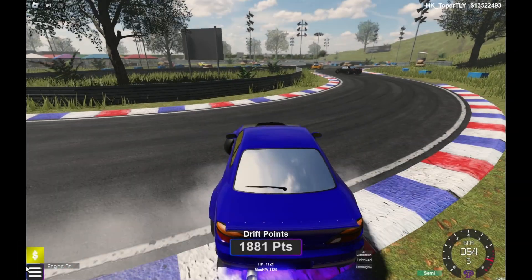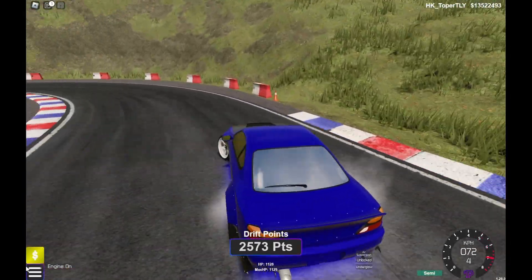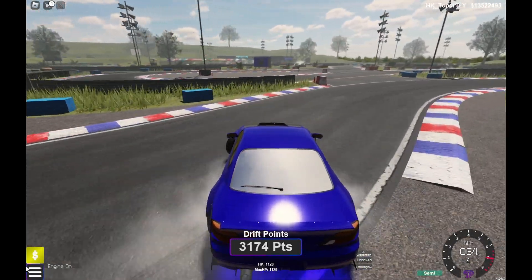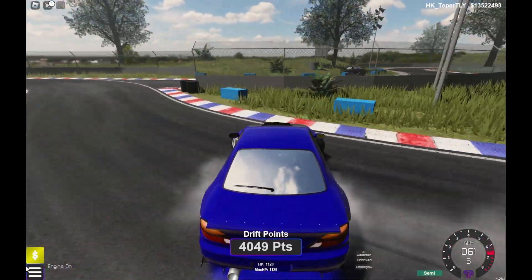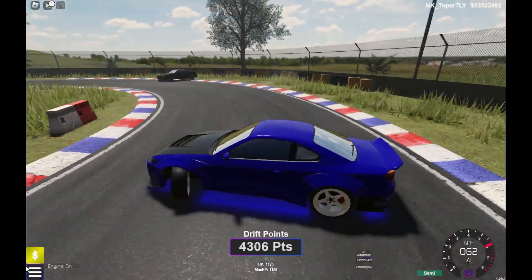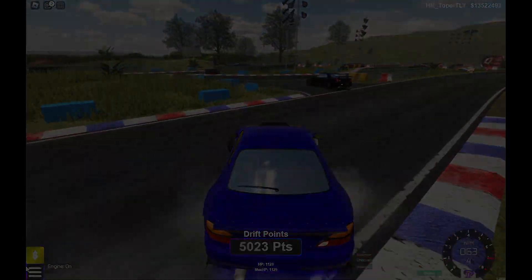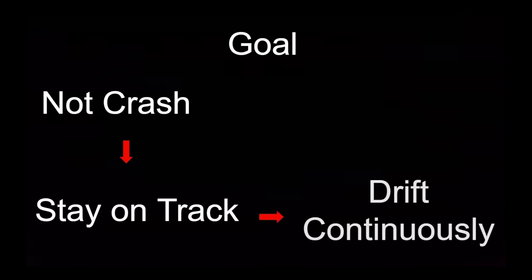Number 10: Focus. When you are drifting, you should focus on your car and the road in front of you. You should not be watching other cars nor the chat box. Reminders: your goal is to first, not crash; then stay on the track; then drift continuously.